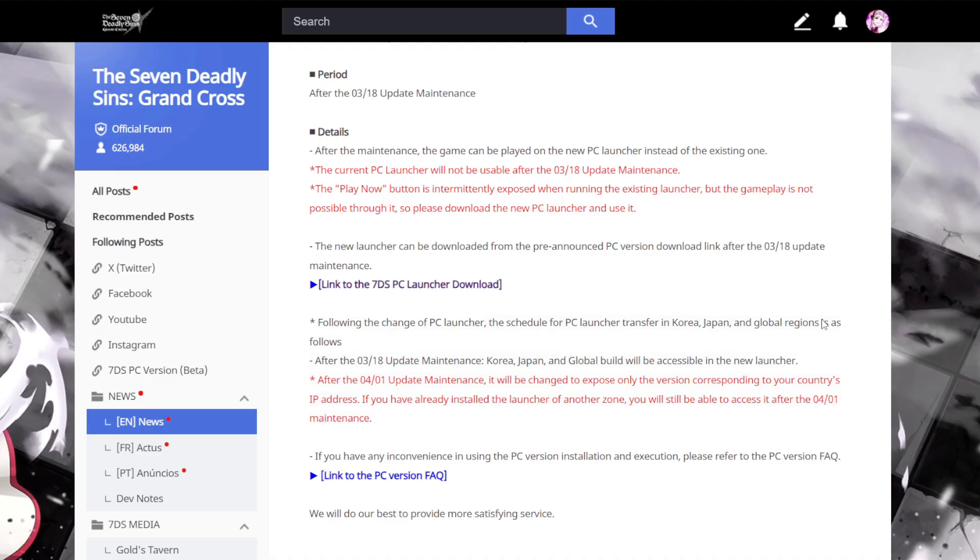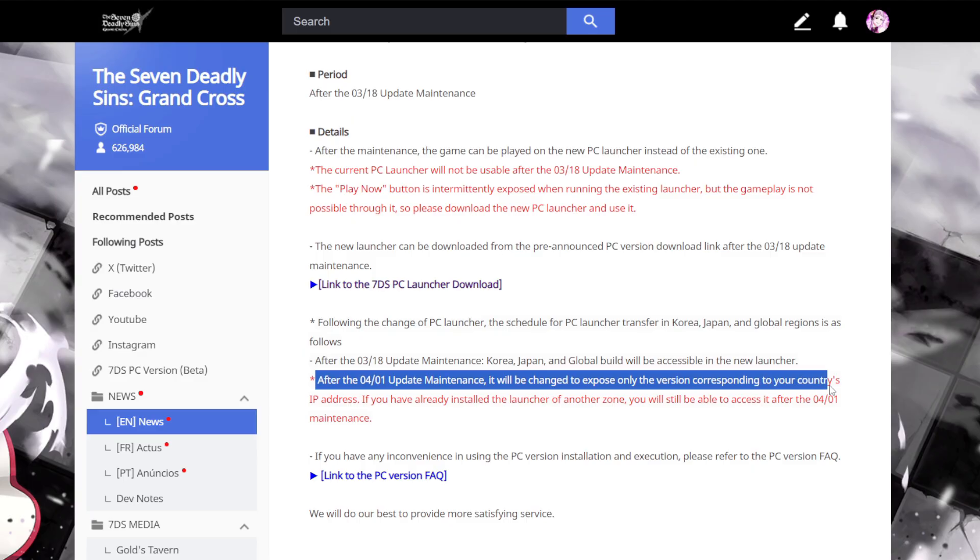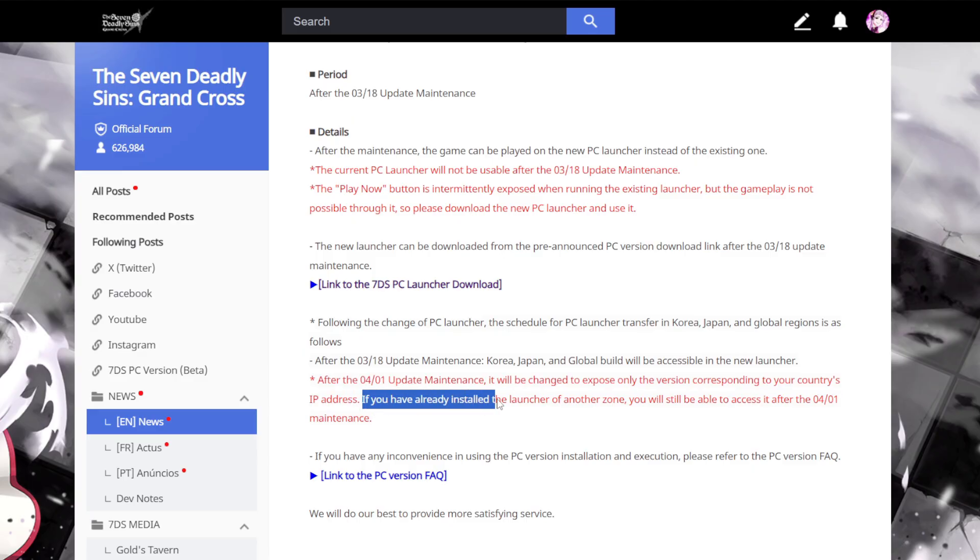Following the change of the PC launcher, the schedule for PC transfer in Korea, Japan, and Global regions is as follows: after the 3/18 update maintenance, Korea, Japan, and Global builds will all be accessible in the new launcher. However, after the 4/1 update maintenance it will be changed to expose only the versions corresponding to your country's IP address. If you have already installed the launcher of another zone, you'll still be able to access it after the 4/1 maintenance.